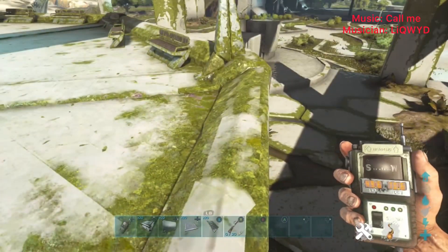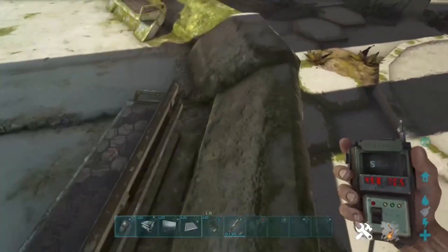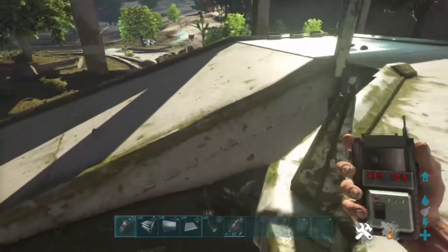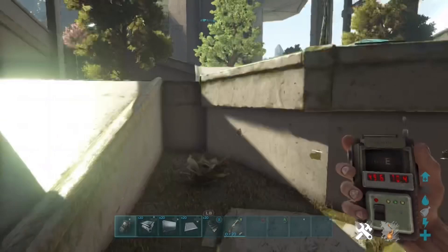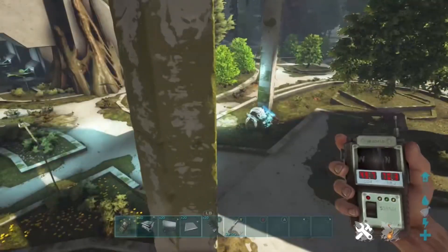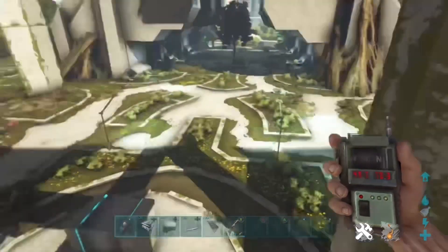Welcome back to another ARK Survival Evolved glitch. In today's video I'm going to be showing you a rat hole that's actually currently working on Extinction. It's been out for quite a while but it's been hidden away and not leaked. People have been using this quite a lot. This spot is actually insane — it's alpha size, it's crazy, and it also works on official as well.